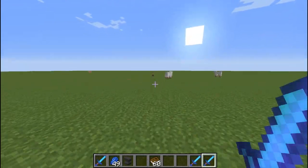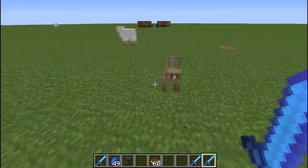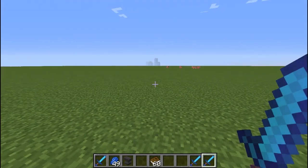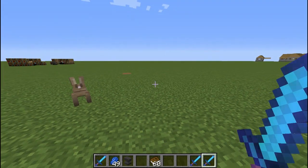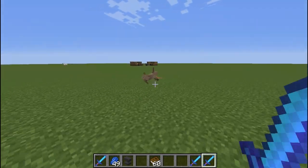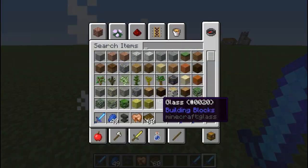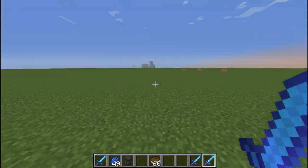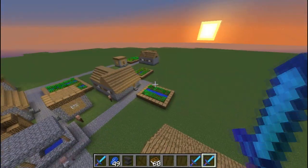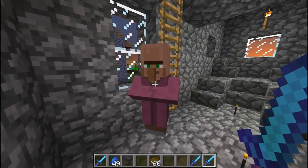What the fuck is that thing? What the fuck are you supposed to be? That is not supposed to be a bunny, is it? Don't do that. That's not supposed to be a bunny — what the fuck? That's supposed to be a bunny? I can't play this game anymore. I'm going to go hide with my villager friends in this house. Can you believe that that's a bunny?